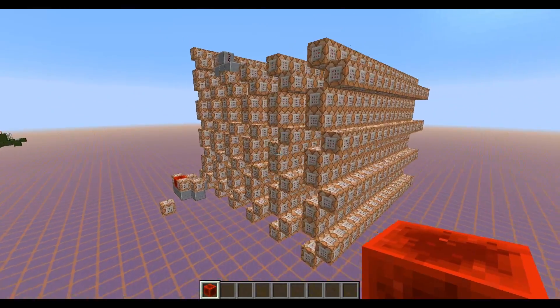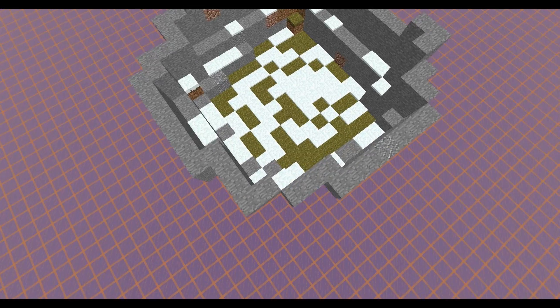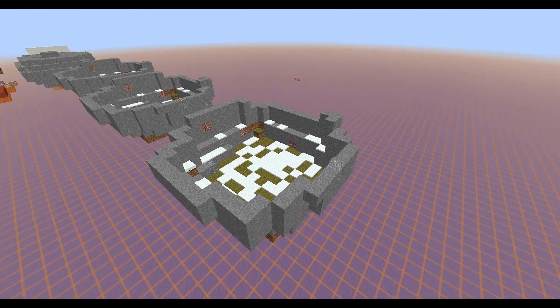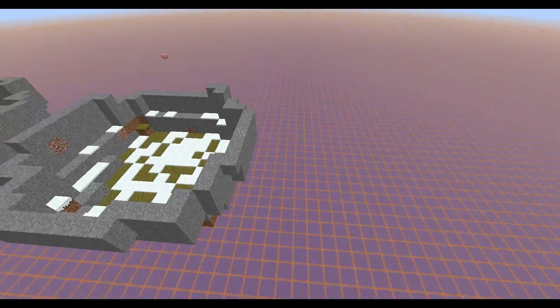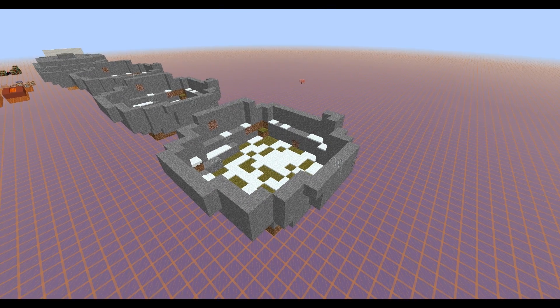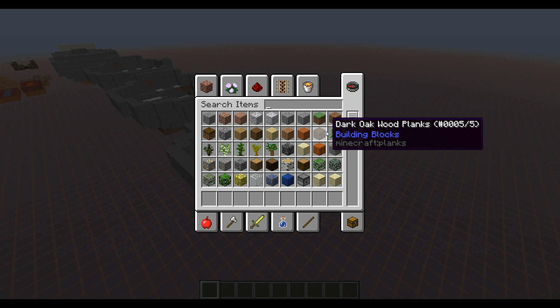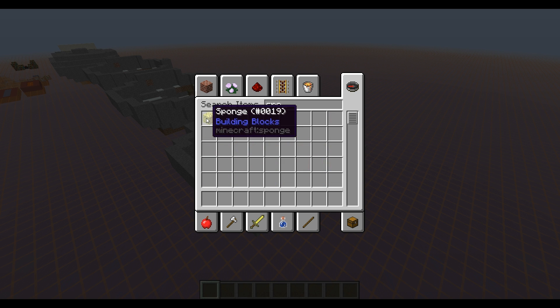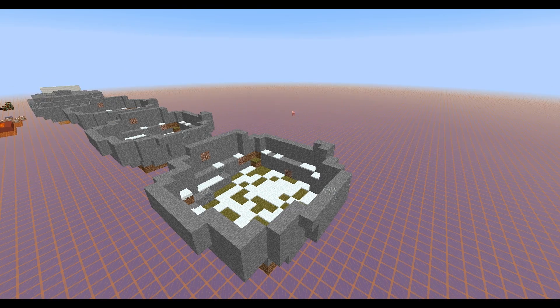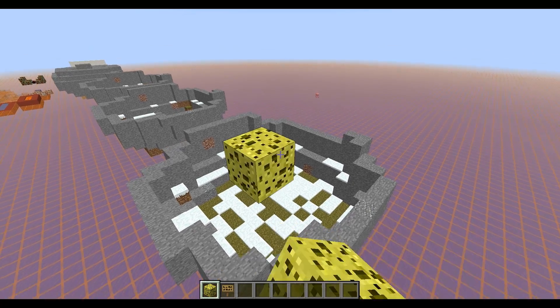Now I'm just going to show you how to apply the whole thing. So let's say in my opinion this thing here looks pretty cool and I want to have a cinematic around it. But since I'm just a horrible builder you would obviously take a great build, like a statue or just something really cool. So everything you need is sponge and signs. This is just to tell the MCEdit filter where you want to have the player to be.